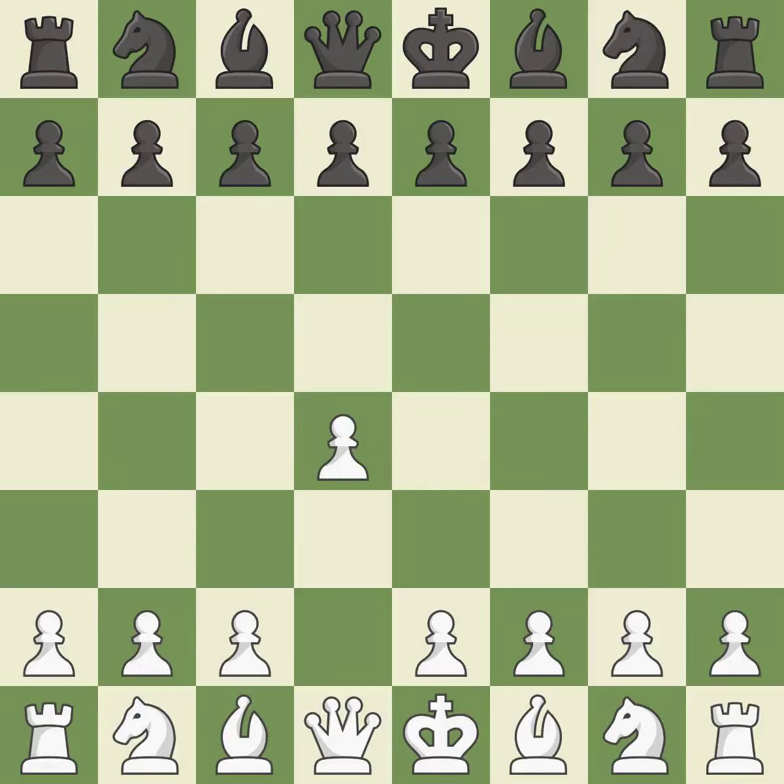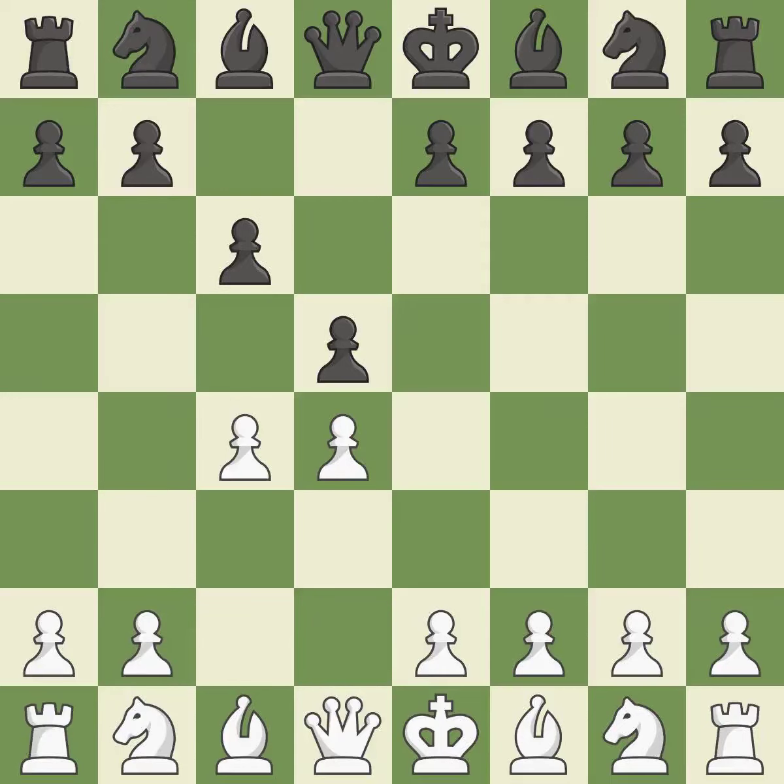Opening with the queen's pawn, the move d5 establishes control over the e4 square, frees up the light-squared bishop, and builds a presence in the center. A wing pawn is available in the queen's gambit to attack the center and divert Black's attention away from the e4 square. The d5 pawn is supported by c6 in the Slob defense.